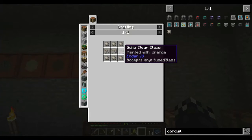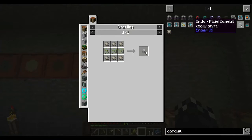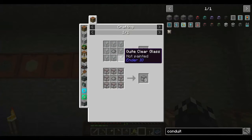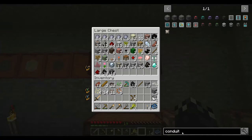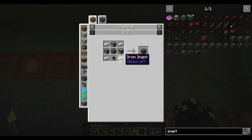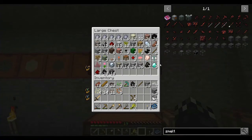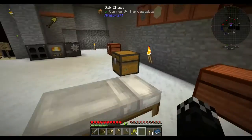Quite clear glass — so I don't have the smelter yet. What is it, smelter? Can I make an alloy smelter? Iron, iron, copper, redstone, gold? Yeah, we can probably do that.